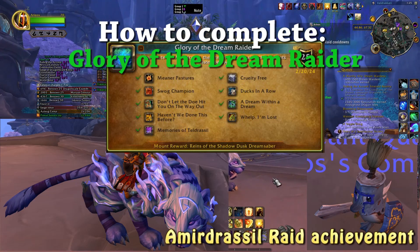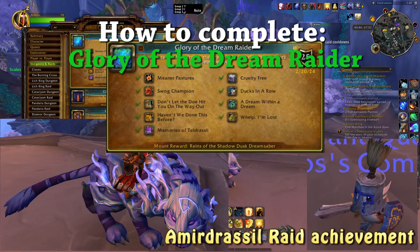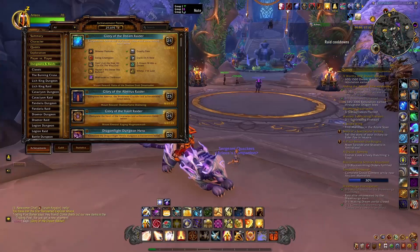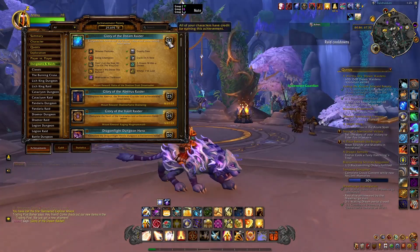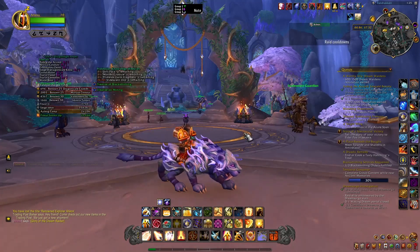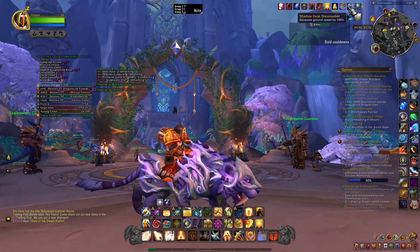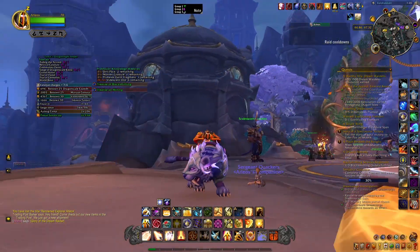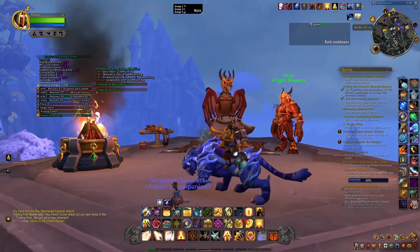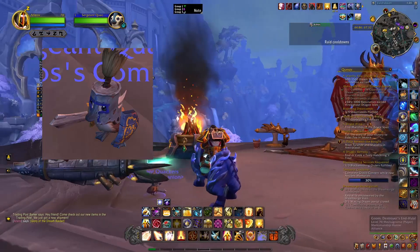Hey everyone, you've got Leos the Paladin here, and today we are looking at the Glory of the Dream Raider. We'll quickly go over each boss, what you need to do. We did this in normal just to make it a little bit easier. It can be completed in any difficulty, but completing it in normal just takes a little bit of the strain off your raid. This is the mount that you get — the Shadow Dusk Dream Saber — a non-flying mount, a nice little purple cat. You'll also receive Sergeant Quackers, a nice little duck pet.